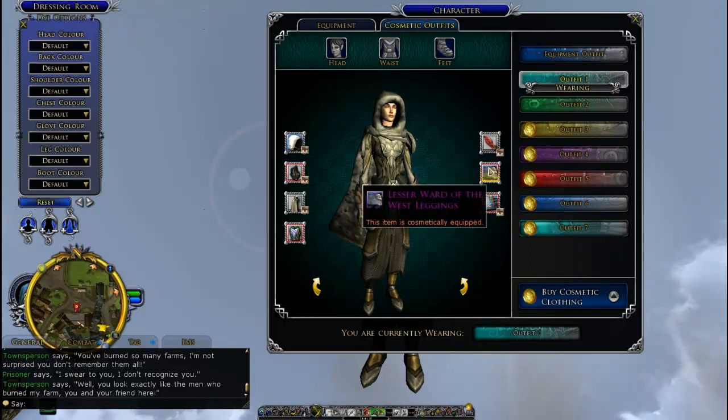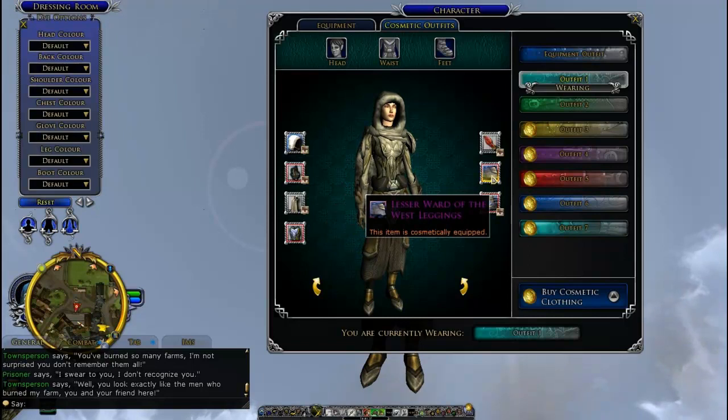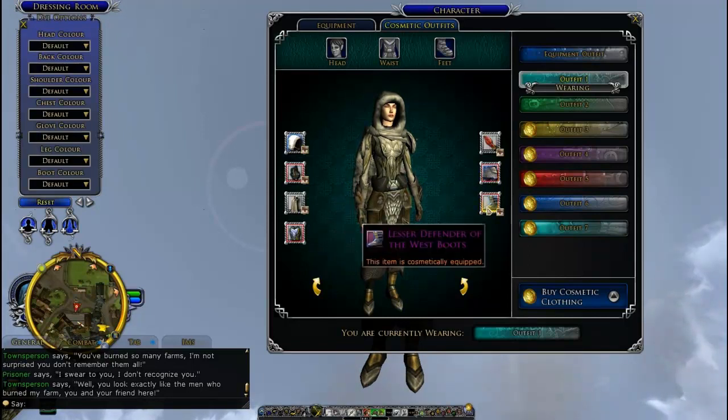Leggings — this one is from Enedwaith, you can barter for this at Enedwaith. I don't remember which class, but this is Enedwaith. And the boots are another Enedwaith boots that I always wear a lot. You can get these at Enedwaith, and they're for a warden.